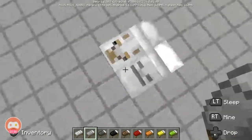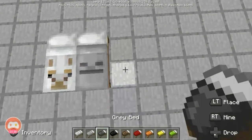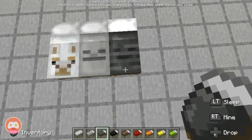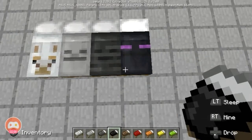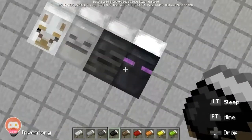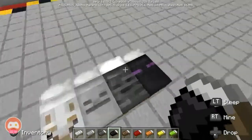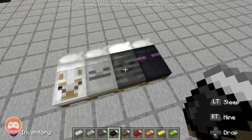This looks great! The gray bed is a different skeleton variant bed. Let's check the black bed, which is the enderman bed — holy jeez, you see that? I might not want to slip there!